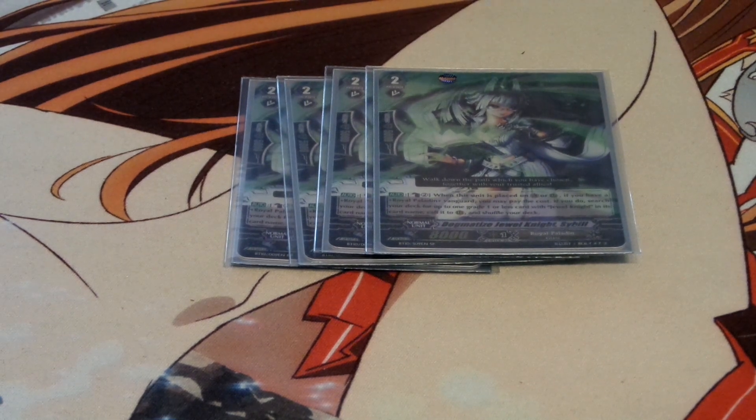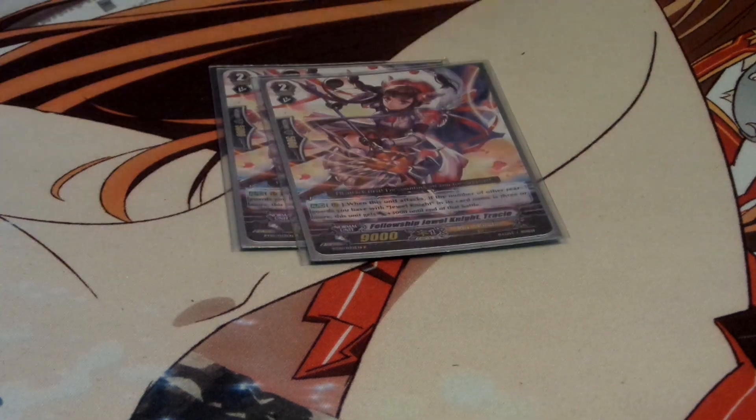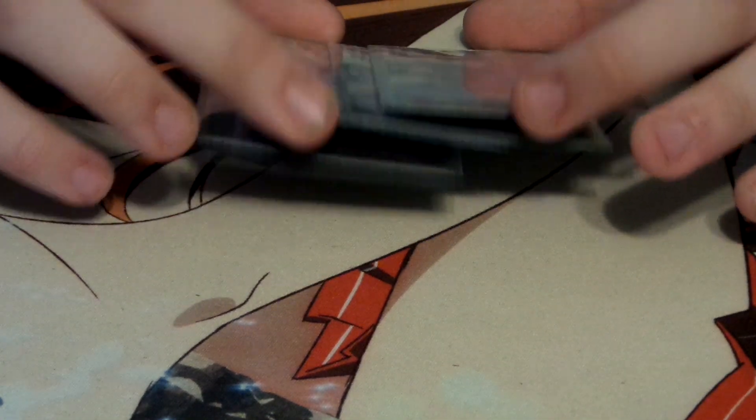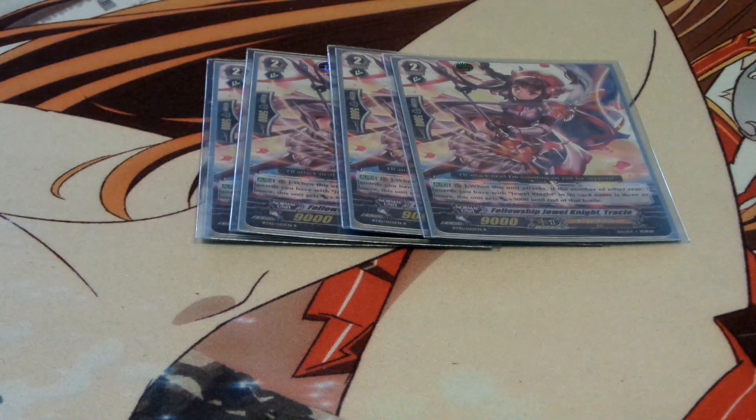Which is why you usually just have her attack as a rearguard. After that I play four of Fellowship Jewelknight Tracy. She's the 12k attacker for Jewelknights, but she has to have three or more other Jewelknight rearguards. Which is why you'd want to play multiple Jewelknight cards in this deck — without them, they can really just mess up strategies.